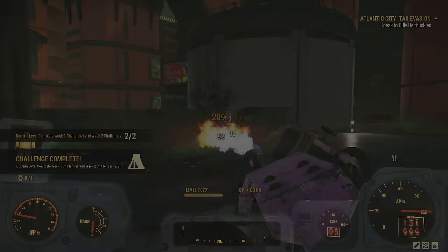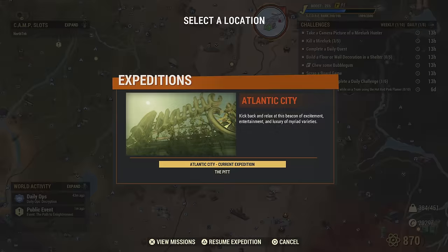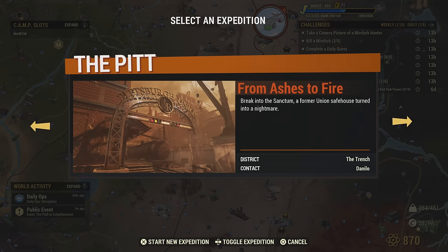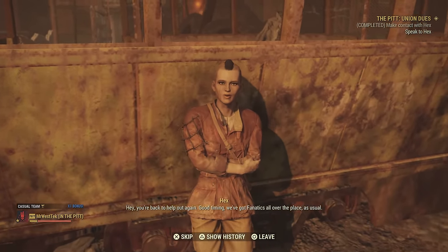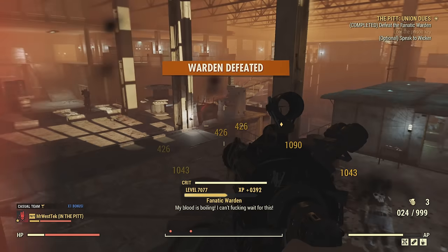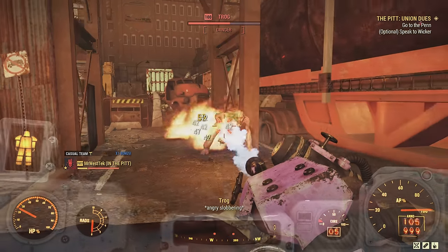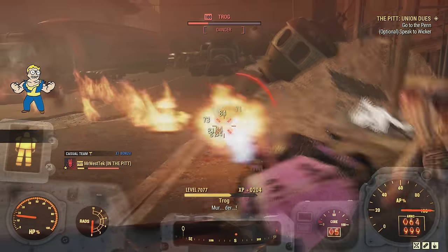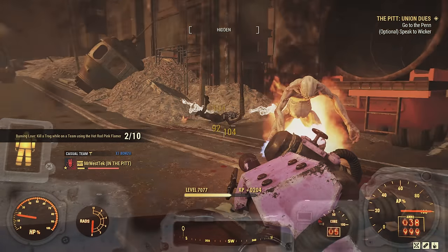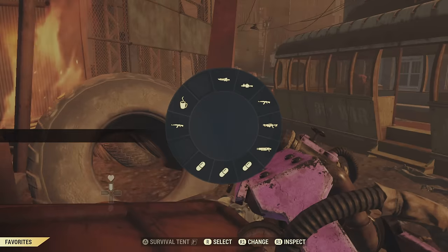If you want to be an overachiever and get that fifth challenge, I suggest leaving Troggs for last. You'll have to do The Pit expedition — specifically Union Dues — and run through the whole thing for Troggs to spawn. You can skip some side objectives to go faster. I'd recommend killing all the Troggs outside before going back to the Pen, so you and any friends aren't stressed about getting them all. There are tons of them around and you'll get more than 10 without having to go to the Pen.